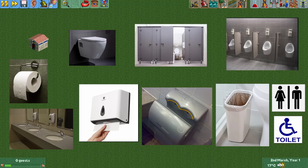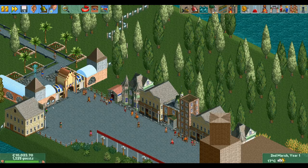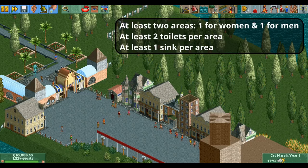Before I show you the possible designs, I quickly want to go over the stat requirements for the toilet. In order to avoid getting any stat penalties, the toilets need to have at least two areas — one for women and one for men — at least two toilets per area, and at least one sink per area. If you miss any of these requirements, all its stats will be divided by two.